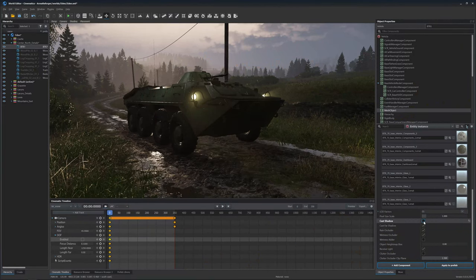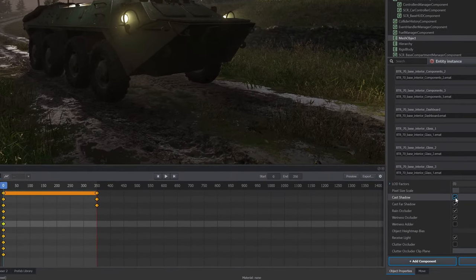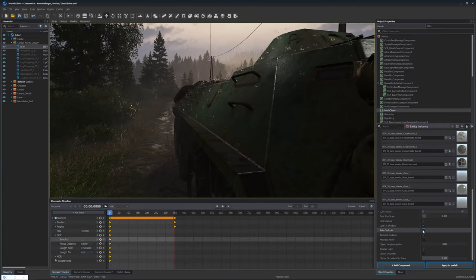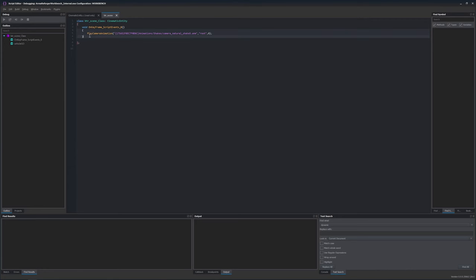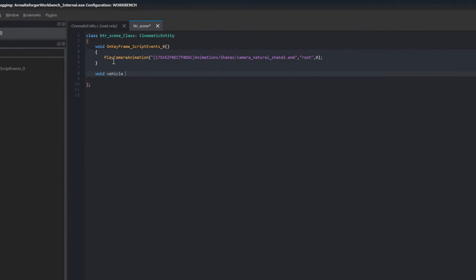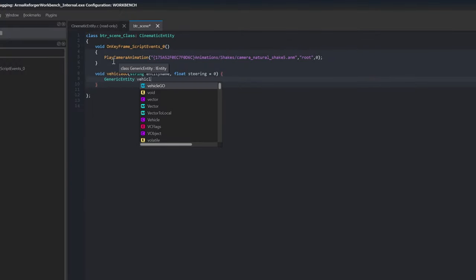We can also play with the mesh settings of this BTR, like shadow casting or disabling rain occlusion — for example in the case of soldier hands, or the overall wetness occlusion. Now let's do another script and write a cool function. Let's call it vehicle go.